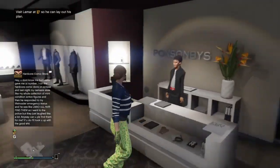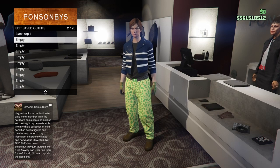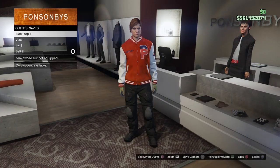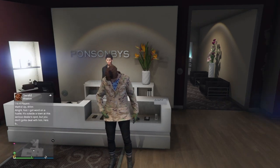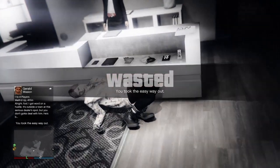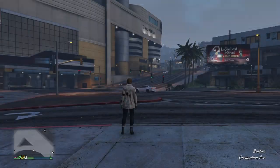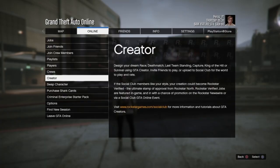Save this second outfit — I named mine 'vest one.' Those are the two outfits you need to make the black joggers outfit. Once you have both saved, bring up your interaction menu and just take the easy way out. This forces a game save, saving all the outfits you just made. Then bring up your pause menu, go to online, go to creator, select creator, and wait until you load in.